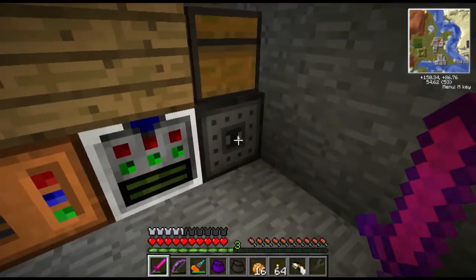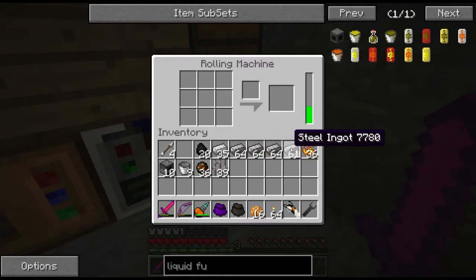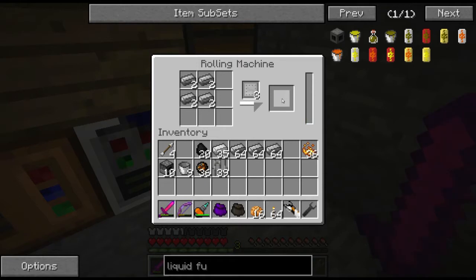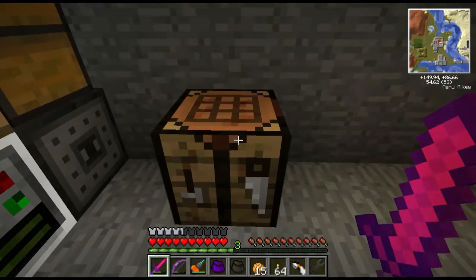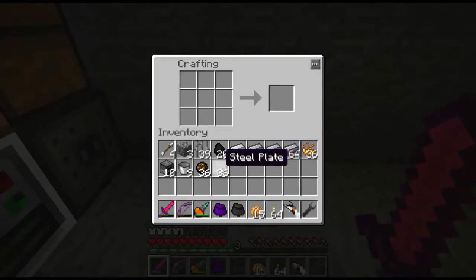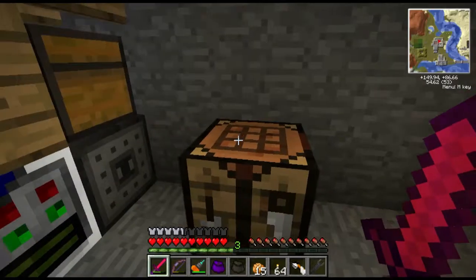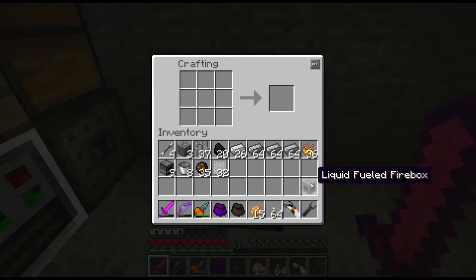Alrighty guys, I'm back and I'm downstairs and I've got the rolling machine started. But first we need a whole ton of these steel plates - I'm going to make about as many as I can. I'm going to smelt a bunch of these down, make some steel plates, and I'll come back. Then we're going to lay those down with our iron bars, a fire charge, furnace, and a bucket - and now we've got our first liquid field firebox. I'm going to quickly run upstairs and start working on the actual project table.